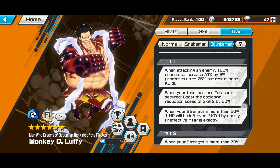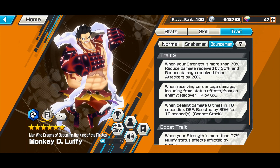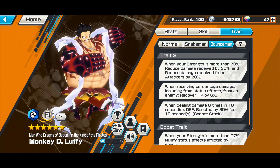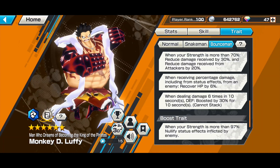He also has damage reduction — from Trait 2, when your HP is more than 70 percent, reduce damage received by 30 percent, and reduce damage received from attackers by 20 percent. Going against Roger or Young Doffy, you'll have 50 percent damage reduction from his existing traits. Going against Young Doffy is a bit tough though because he's really squishy and when Doffy hides behind his spider web wall it's really annoying. He's also built to annihilate Kainu.